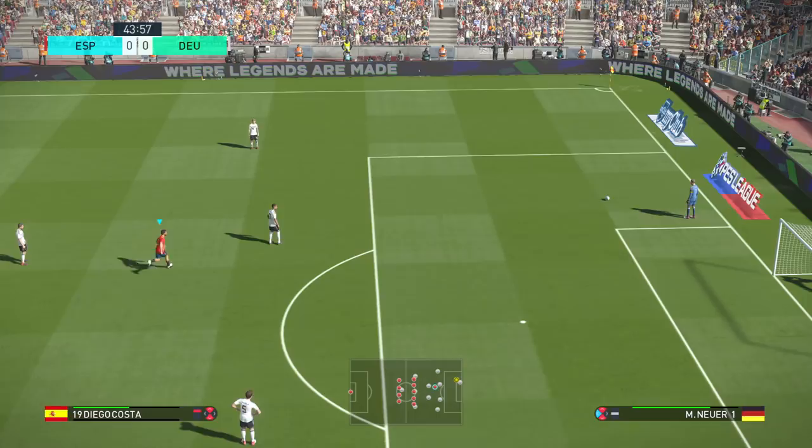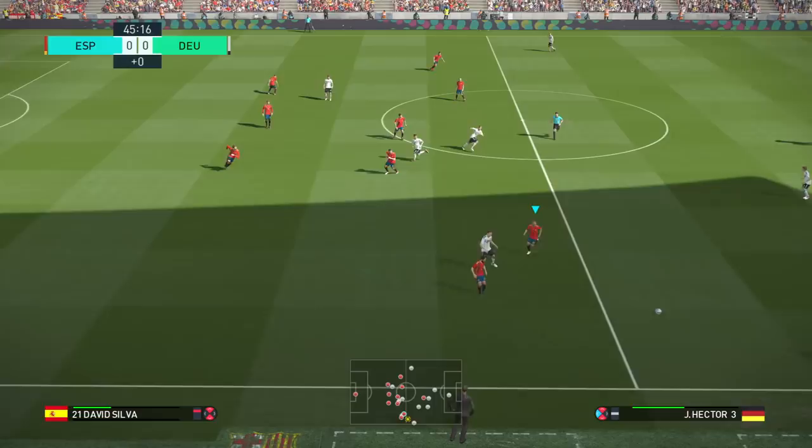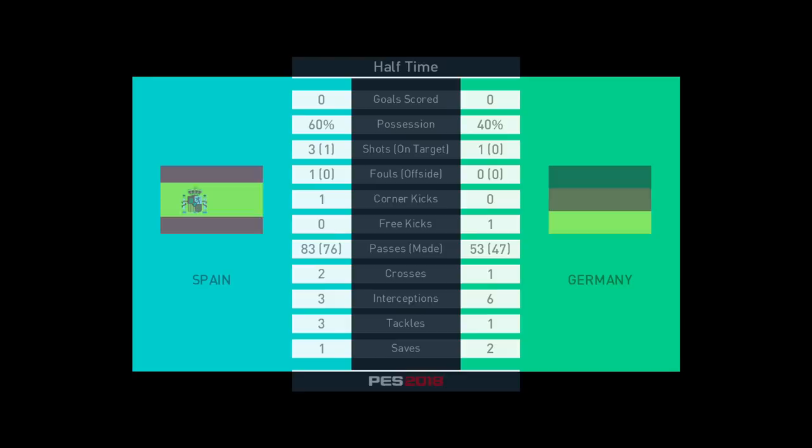If you look at the minimap right now you can see the 4-5-1 defensive shape. Not really flowing with chances. Generally making it very, very difficult. Having a lot of possession — they've offered pretty much not a lot really. Defensively with the press, it's working.